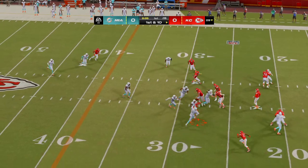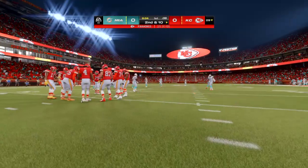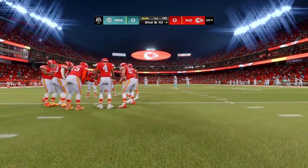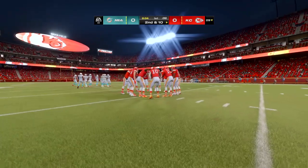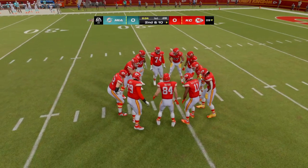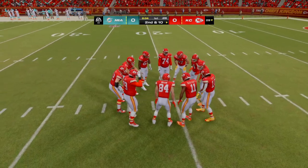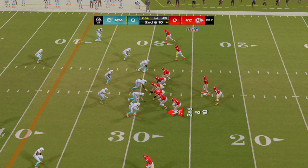Mahomes on first down — that one's off the mark, behind the receiver, incomplete. Coaches tell us a powerful arm isn't the number one thing they look for in a quarterback, but when you're trying to throw inside routes and need to put some heat on it, having the big gun helps. In this case just a little too much. Second and ten from the 29.